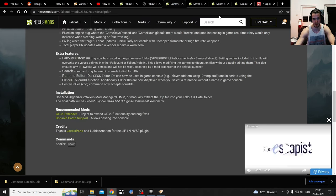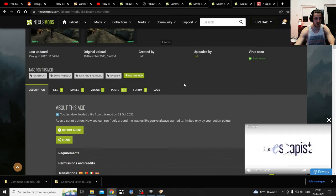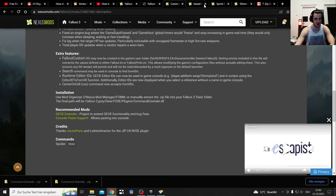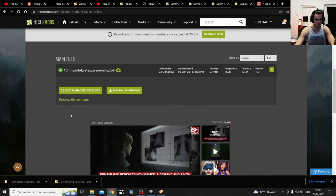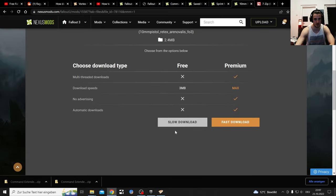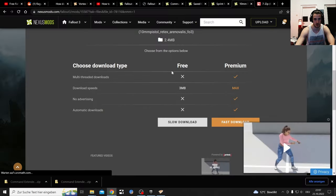Here's the sprint mod - I recommend downloading that with the mod manager after you've installed FOSE and the Command Extender. And here's the 10 Millimeter Pistol file, just for easy testing because you get a 10mm immediately. Download with the mod manager - it's pretty much the same, slow download if you're not premium - and then you get that popping up in Vortex and it's gonna work.